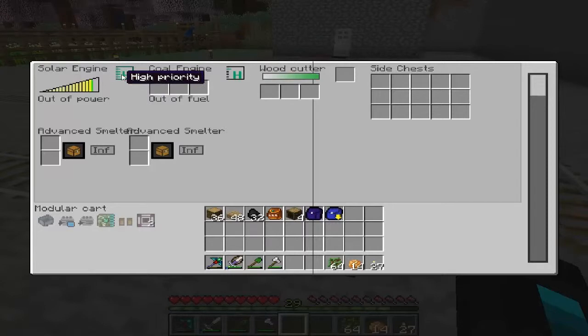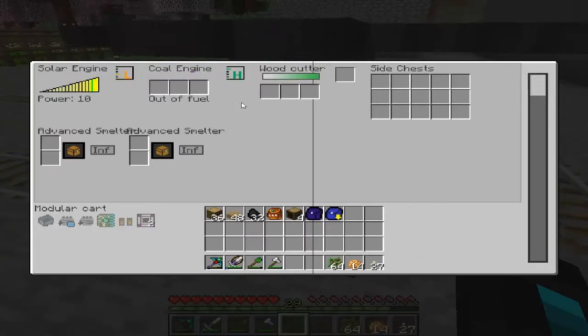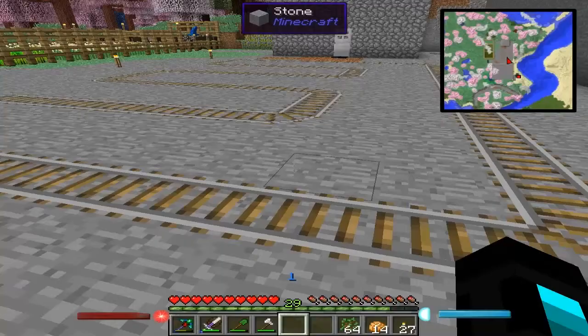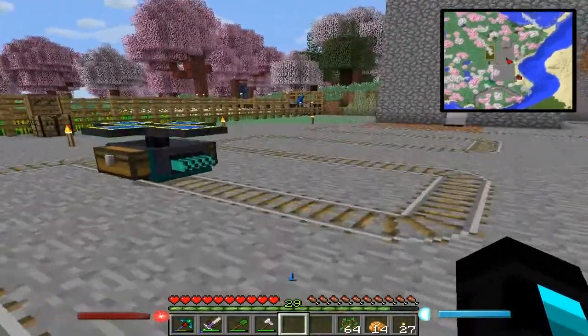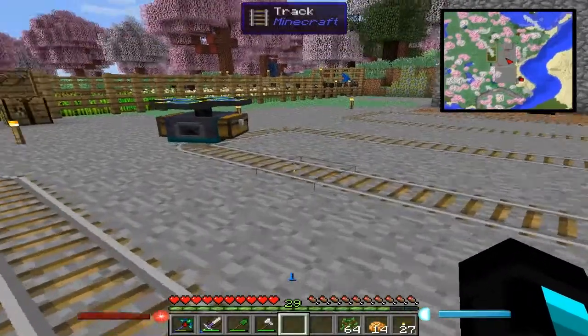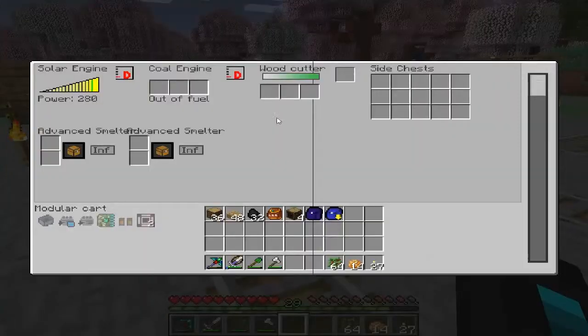So what we want is the solar engine on high priority and this will be low priority. Wait — no, the solar engine we want high priority, we want this to be low. Okay, what are you doing? Stop, stop, stop, stop, stop. Everything disabled here. Stop, stop, stop. Just stop. I need things to work here.